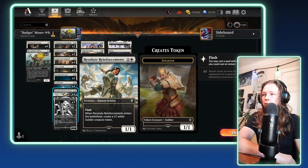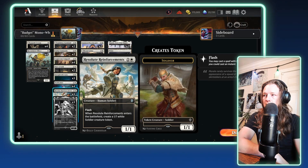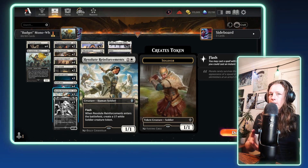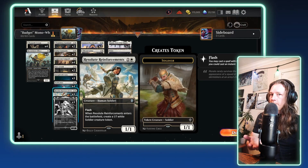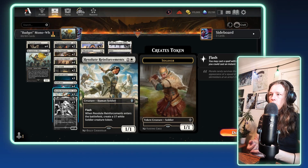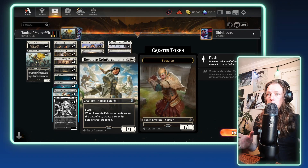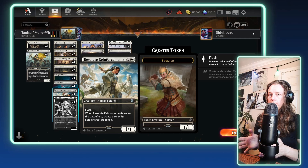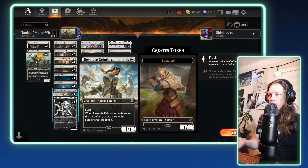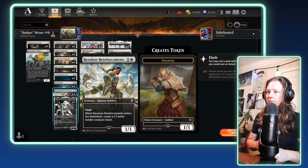Next up, we have three copies of Resolute Reinforcements. This is here as another flash creature to create a pesky blocker or to fake out your opponent. Let's say your opponent sees you have mana open but doesn't know what you're playing. If you hold mana open, they might think you're going to play a combat trick or something like Wandering Emperor. No — you're just going to pop two blockers into play, or play this at the end of your opponent's turn and then swing in with it on the following turn. I really like flash creatures, so that's why this is in here.